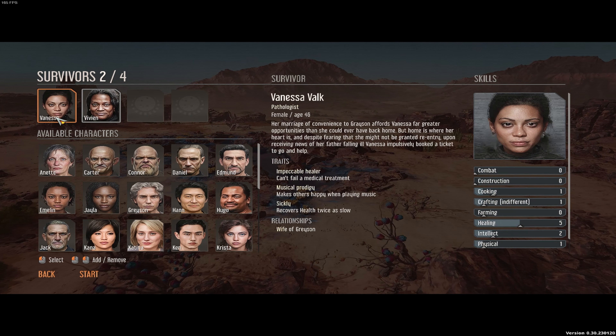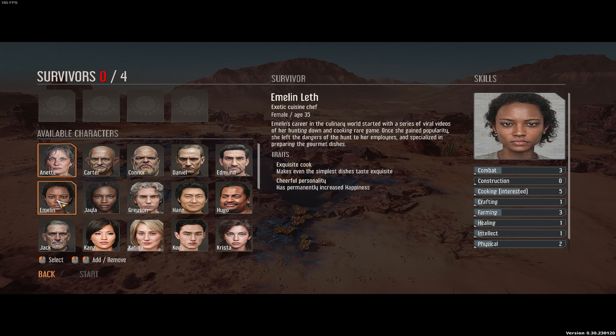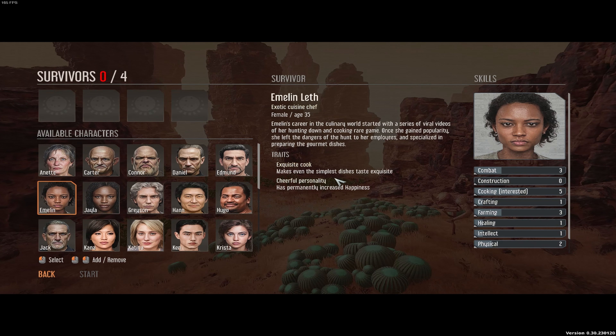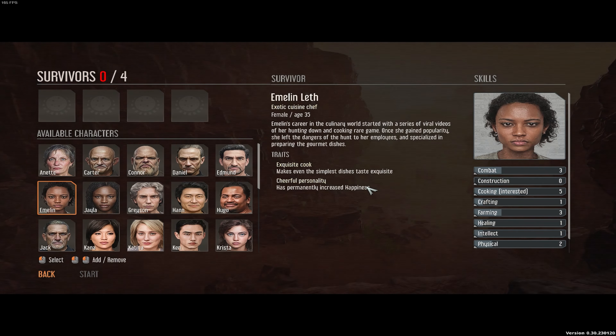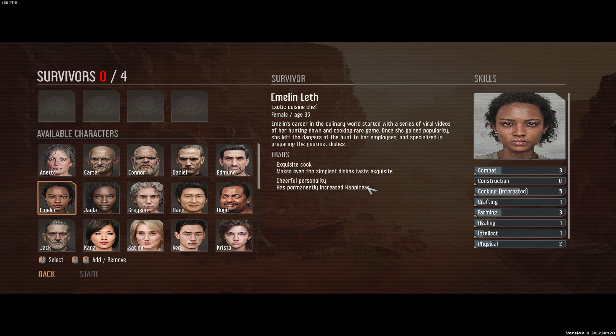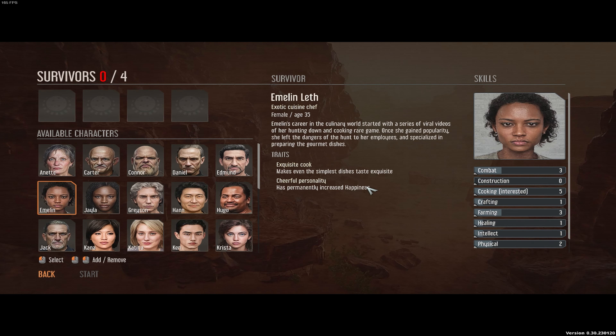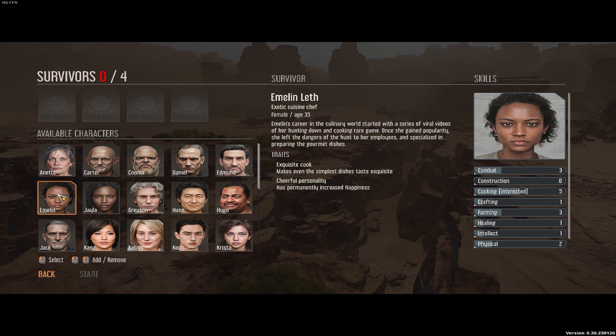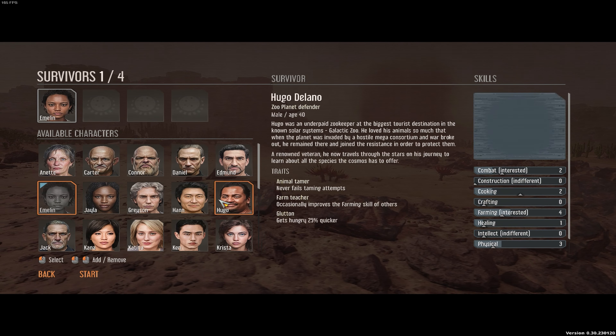Now I know who I want to select. Emelyn is a great cook. She has a cheerful personality — it permanently increases happiness, though I still manage to get her depressed very often. She's also got a little bit of combat. She's a backup farmer. She cooks exquisite food.